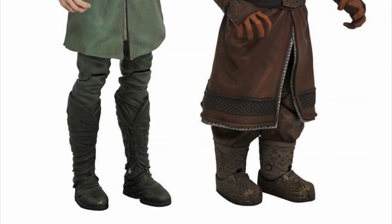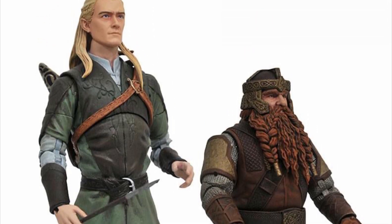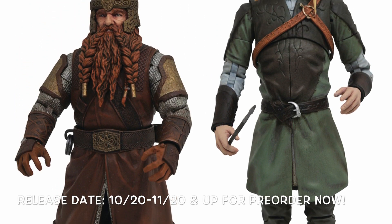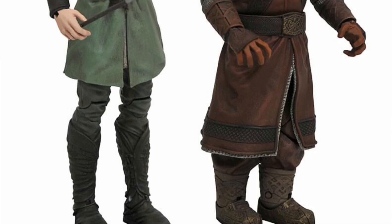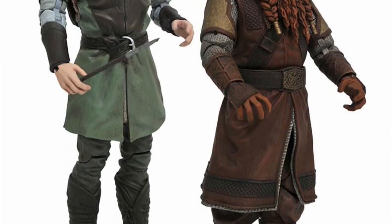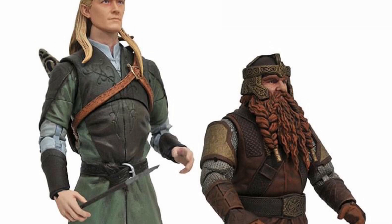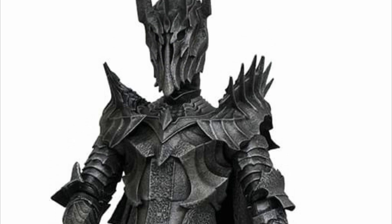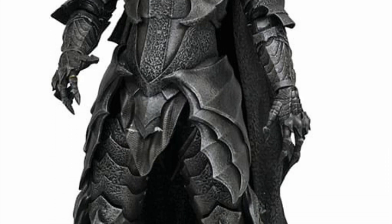For Diamond Select, we have their first Lord of the Rings two-pack, which includes a build-a-figure piece and is releasing fall 2020 — around October or November. It's also up for pre-order. The first two-pack is Legolas and Gimli; Gimli looks great and Legolas looks good too, though he's posed with his chest awkwardly poking out. Each figure comes with accessories and a BAF Sauron piece — once you collect all the figures you can build a badass-looking Sauron. I can't wait for these.